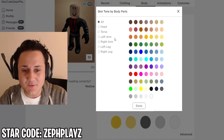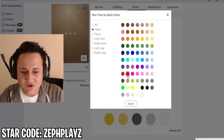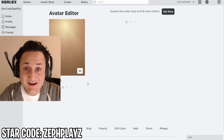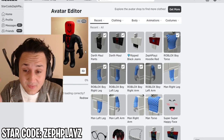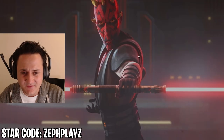We also gotta make the skin tone red. The only visible skin tone we can see is the head, so we just gotta go to head and make it red. We could make it a bit of a dark red, but I kinda like this red. Usually Roblox has interesting names for the colors of their skin tones, but this looks pretty good. I like this actually a ton.